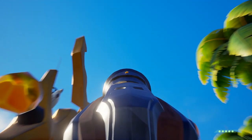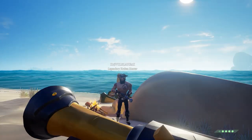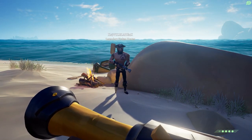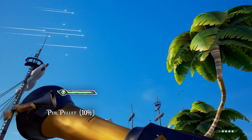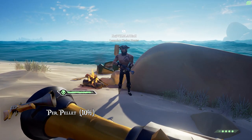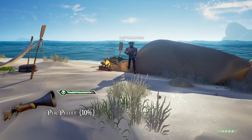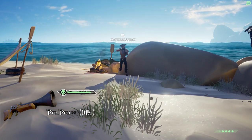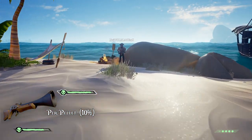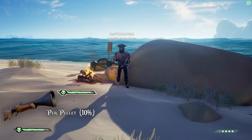The blunderbuss is a harder weapon to test because it fires 10 pellets that spread randomly. But thanks to the help of some other Sea of Thieves players, I was able to confirm that each pellet still does 10% damage. So in order to one-shot kill another player, you must shoot them point blank and not miss even one pellet. One other point of interest is that the developers did buff the projectile speed, which should make the blunderbuss slightly more deadly in close quarters combat.